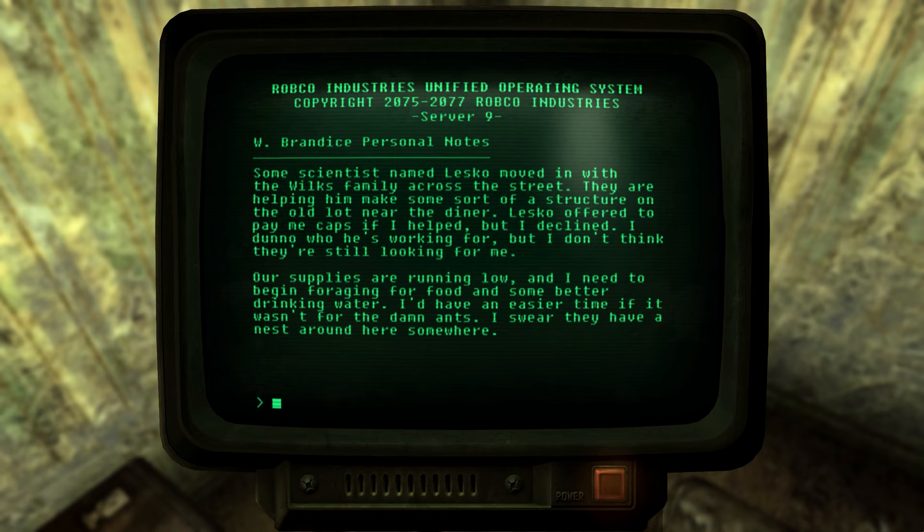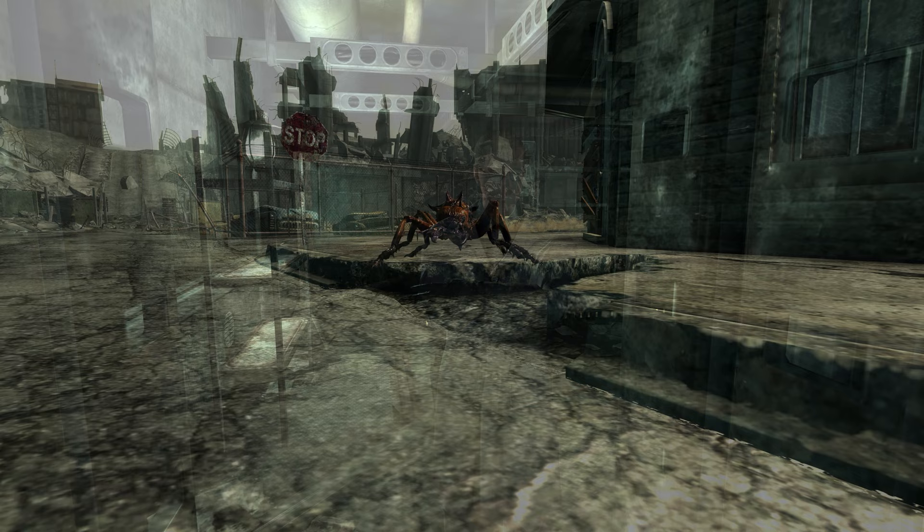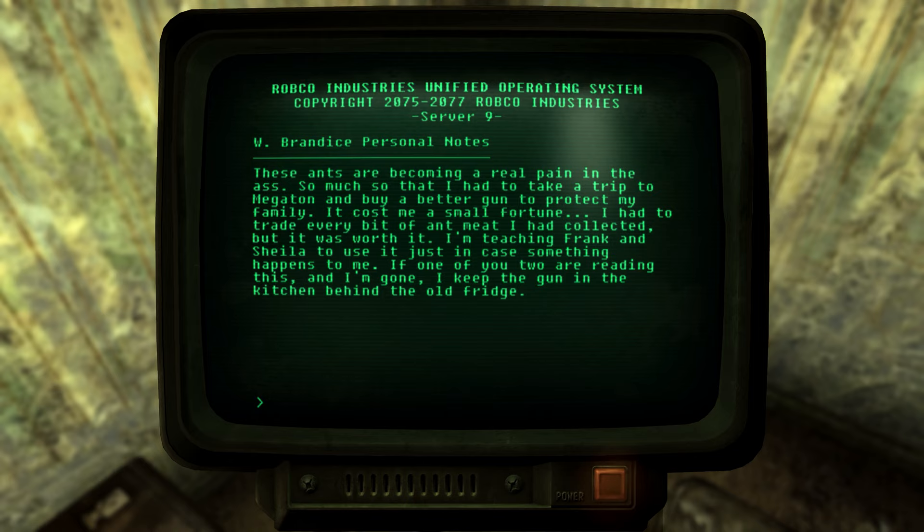William wasn't comfortable with the situation and watched the doctor closely for any sign of attachment to the Enclave. Though Dr. Lesko wasn't part of the Enclave, he undoubtedly came to Grey Ditch with ulterior motives — he was here for the ants. When his shack was complete, Dr. Lesko moved in and began work on a new experiment. Whether or not this was an intended result, it seems that by late February 2277, the number of giant ants in town was swelling.